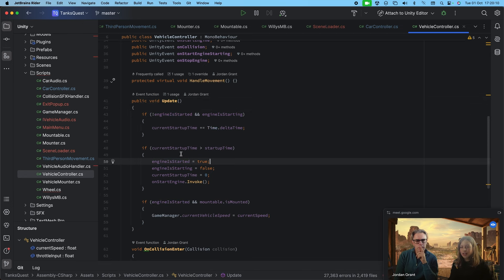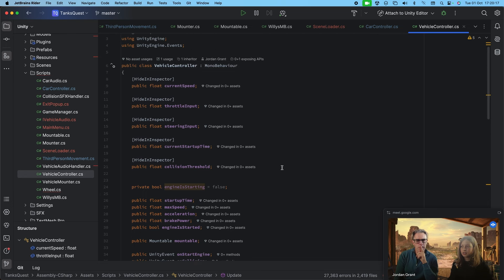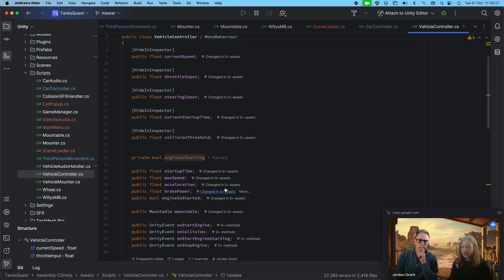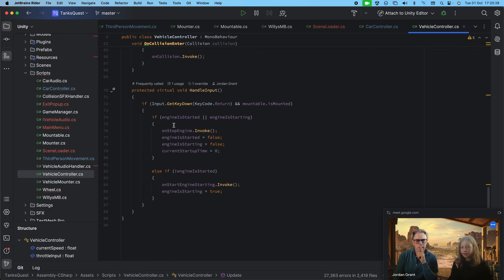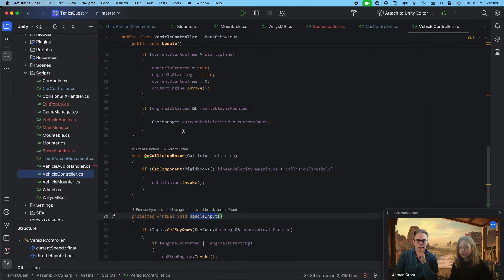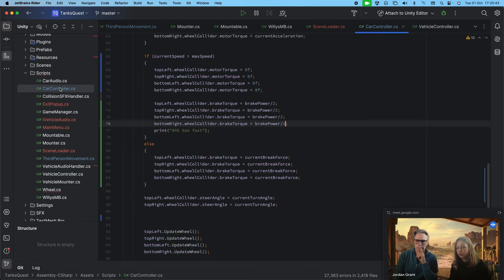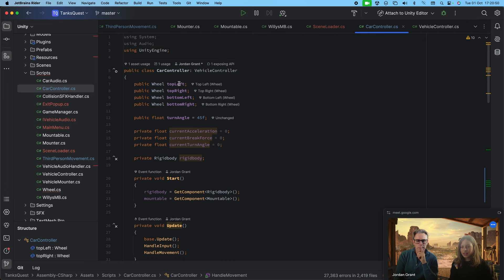In the Update function we start the engine — I can tell it how long the engine must start for, so it plays the engine starting sound in a loop. For the Willys MB it's exactly one second, set as a timer. Then we have a HandleInput function. In the CarController we reference all the wheels — it's similar to my tractor video since I got all the parameters working perfectly there.